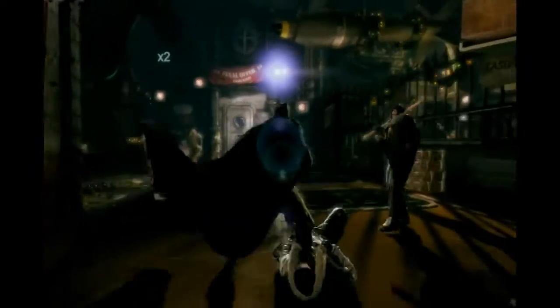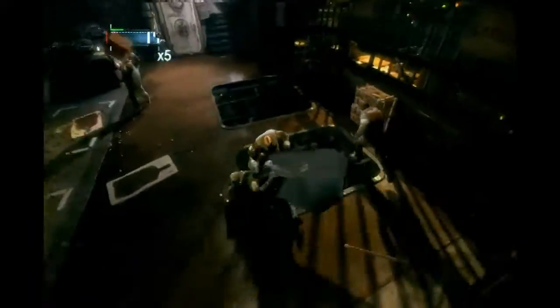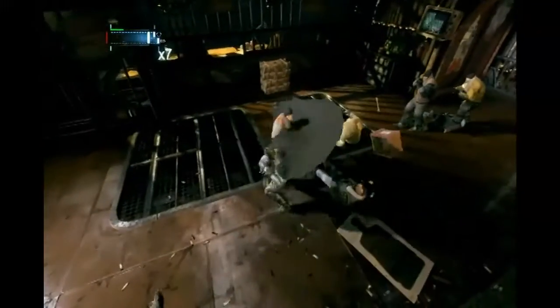We'll start with the combat takedown — it's not silent, but it'll do the job, and we'll just proceed from there. Watch out for those guys — the alarm means that they're grabbing a gun from a cabinet. You can usually just throw a quick batarang, which will pretty much automatically target those guys.